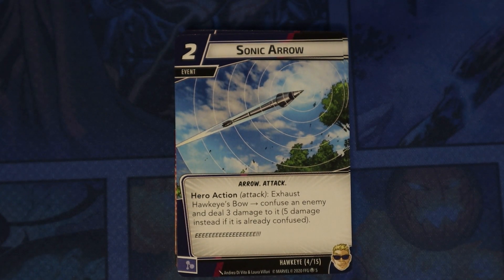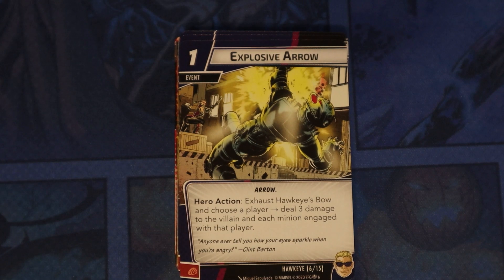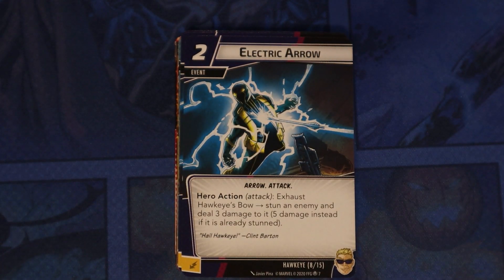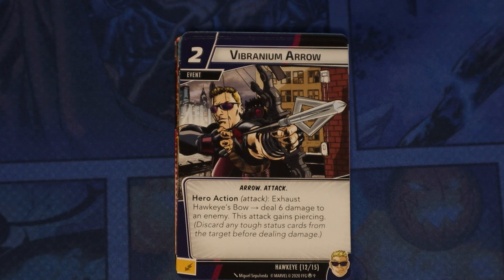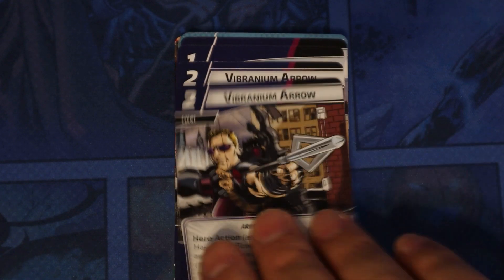Sonic Arrow — exhaust Hawkeye's Bow, confuse an enemy and deal three damage to it, or five instead if it is already confused. Explosive Arrow — exhaust Hawkeye's Bow and choose a player; deal three damage to the villain and each minion engaged with that player. Electric Arrow — exhaust Hawkeye's Bow, stun an enemy and deal three damage, five instead if it's already stunned. Cable Arrow — exhaust Hawkeye's Bow, remove three threat from a scheme ignoring any crisis icons in play. Vibranium Arrow — exhaust Hawkeye's Bow, deal six damage to an enemy; this attack gains Piercing, removing the tough status card before damage.